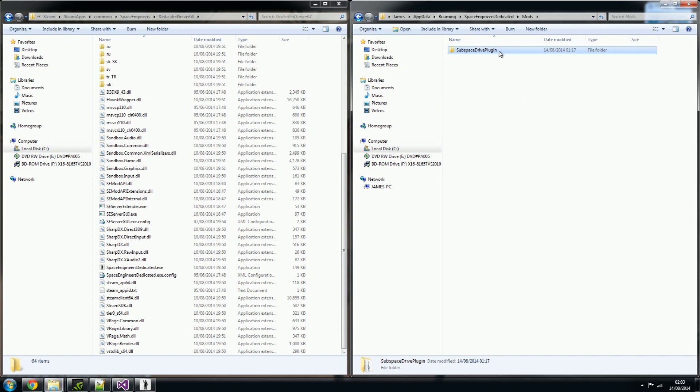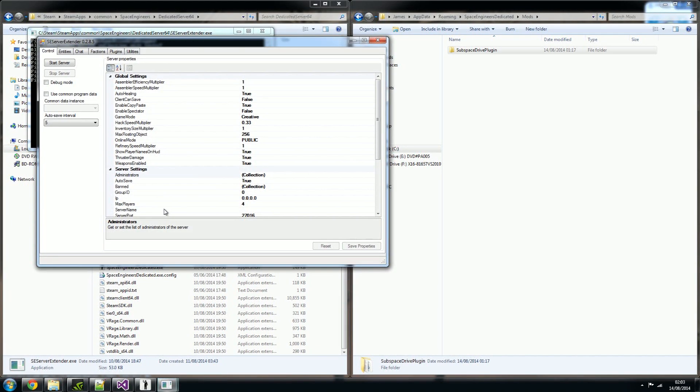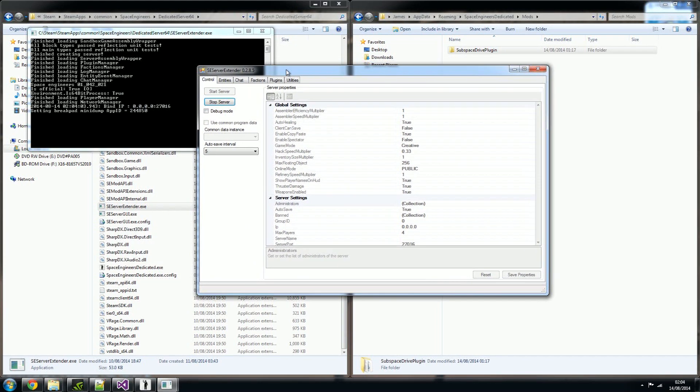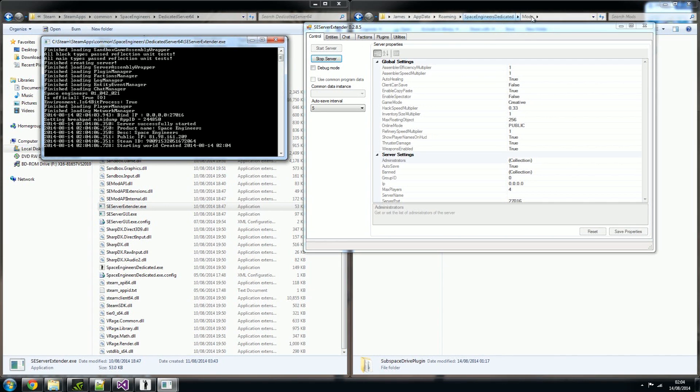A while back, people suggested on the Reddit group some sort of warp drive that could send a ship between servers, so I decided to create just that. I'll admit this code is actually heavily modified code from the gentleman who made the Space Engineers server extender. Full credit on the majority of my code — I changed it round to be cross-server, rather than something that just speeds your ship up.